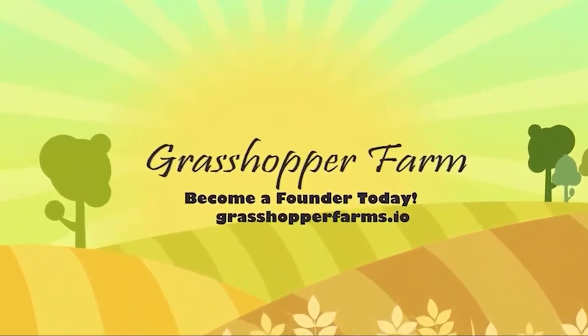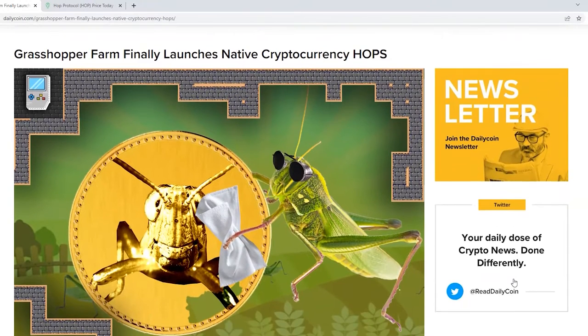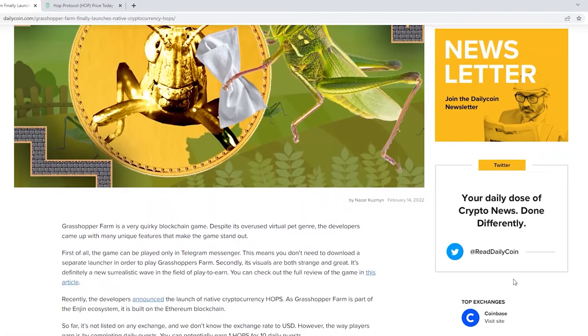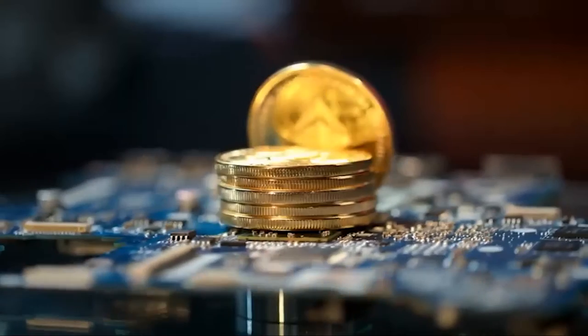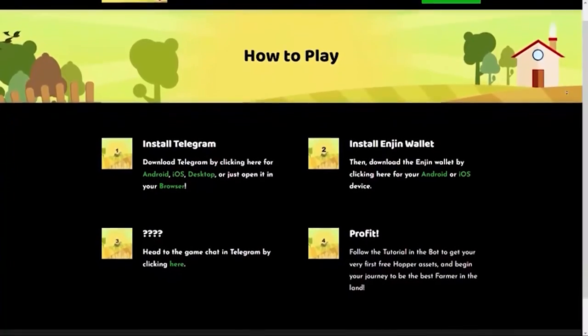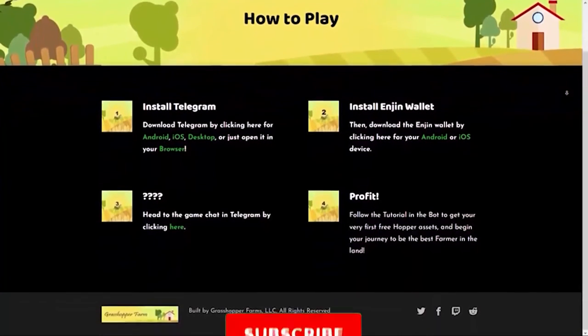The game is updated and changed frequently, with one such modification being the debut of Hopps, a new local cryptocurrency by the development team. Since the Grasshopper Farm is a component of the ENJ ecosystem, the recently announced Hopps coin will be generated on the Ethereum network. If you frequently use the Telegram app and have some spare time to entertain yourself and make some extra money, this is an excellent alternative.